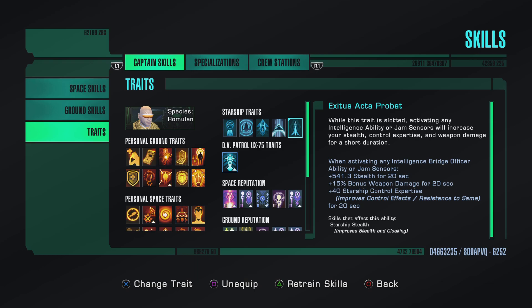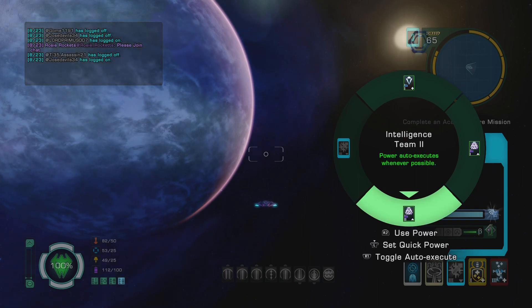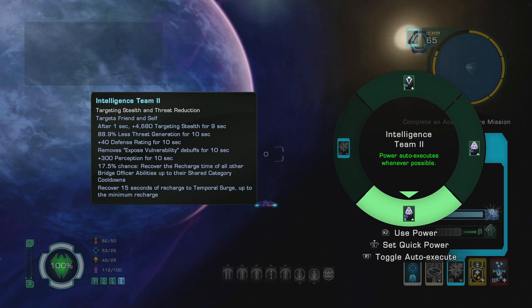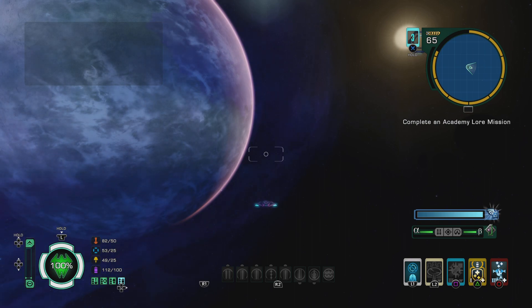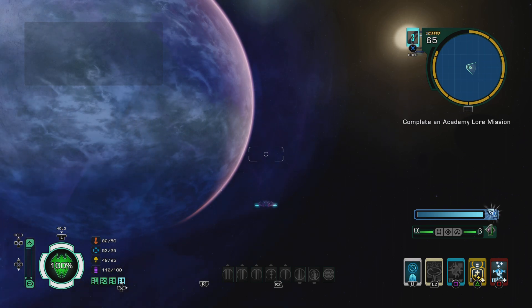Now I'm going to show you something — watch that stealth go up. I just switched over to auxiliary. Oh my goodness, it's rising, and that's only 541 stealth. This is where some of you are getting this wrong. Look at Intel Team — 4,680 targeting stealth. So for all of you complaining 'oh you're running Exodus, I can't beat you' — I'll drop Exodus and I'll still beat you because you can't target me due to Intel Team. If you are running Exodus for stealth, you're wrong. You run Exodus for the bonus damage and control. Really that simple.